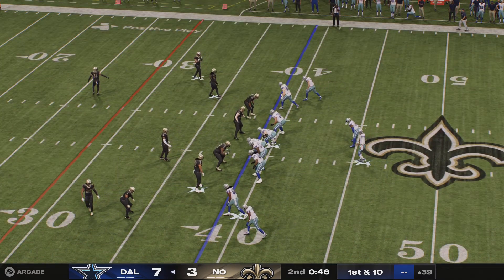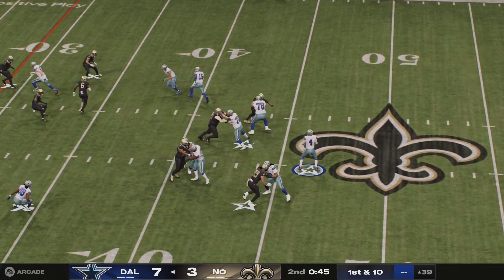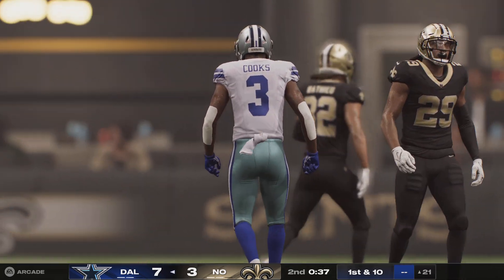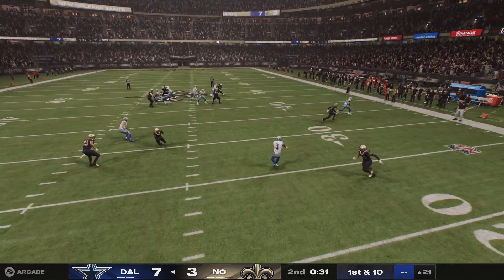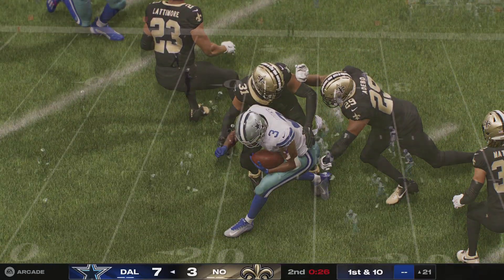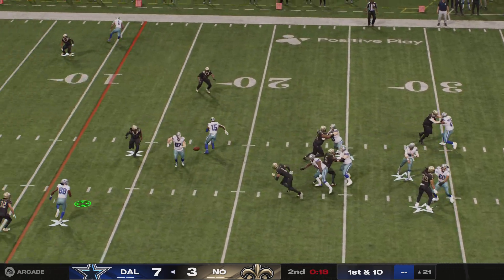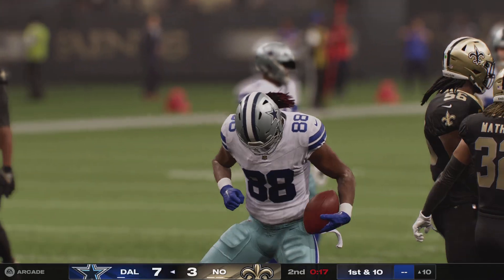From the 39, here's a first and 10. Prescott again — that's to the middle of the field and caught by Cooks. And they bring him down inside the 25-yard line. That last completion's going to go a long way towards finishing this two-minute drive with some points. You're already in field goal range, so now the idea is continue to work the clock down, take a couple shots at the end zone. You want to get points — ideally a touchdown — but either way, you have the ball last before the end of the second quarter.